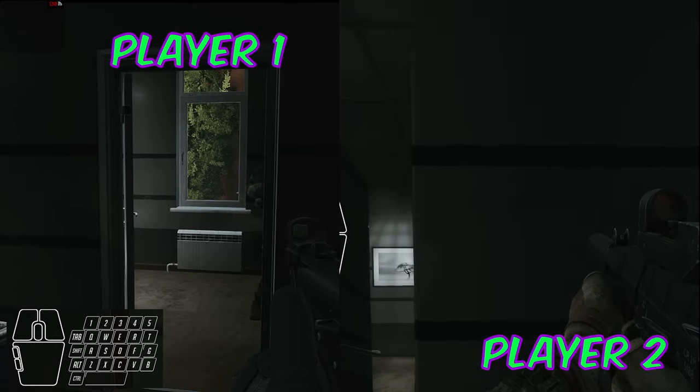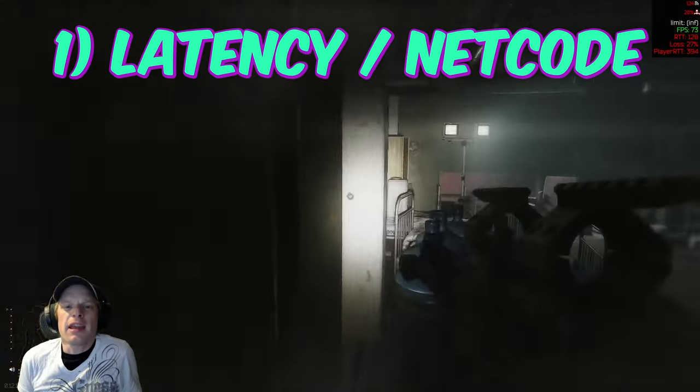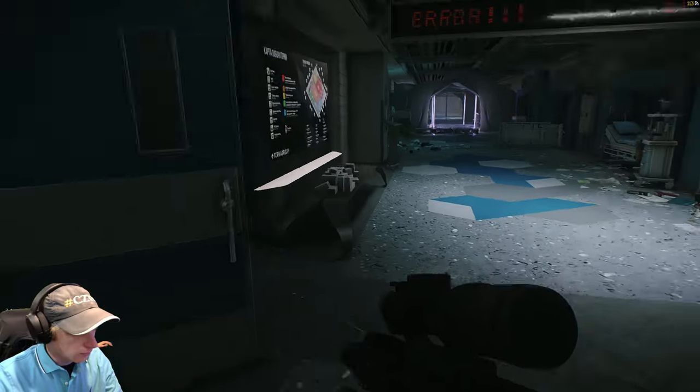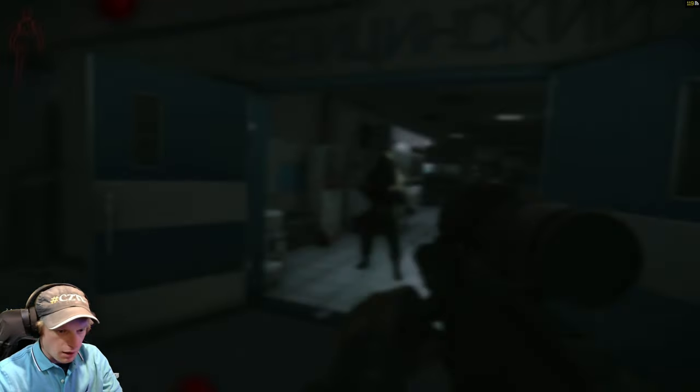Peeker's advantage consists mainly of three components of which you have little or no control over: latency or netcode, aim punch, and stamina drain. Stamina drain isn't that relevant in situations where peeker's advantage is at its worst, so we won't cover that one.